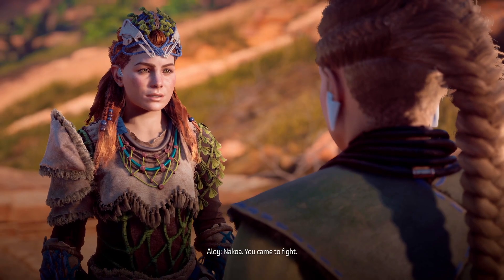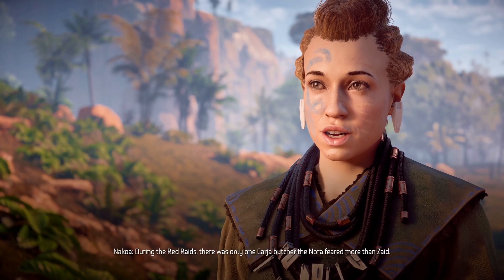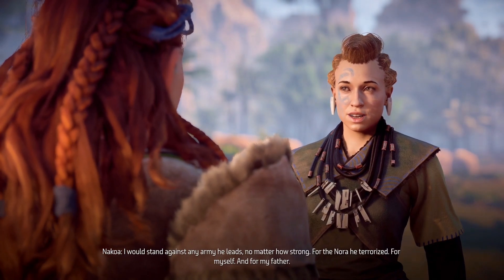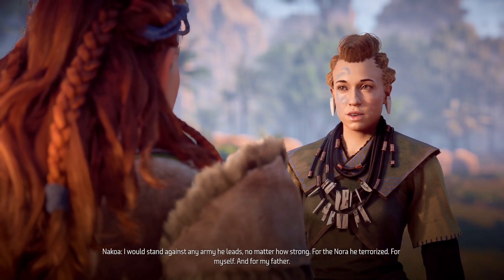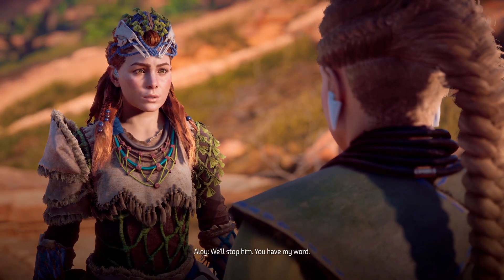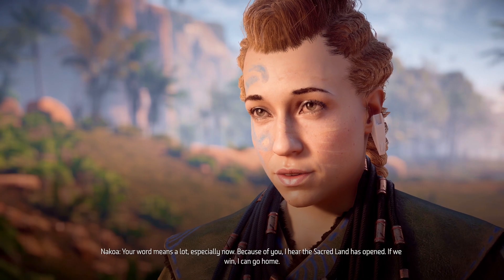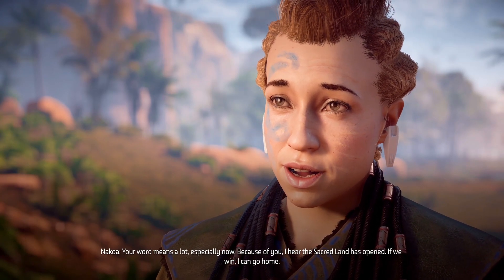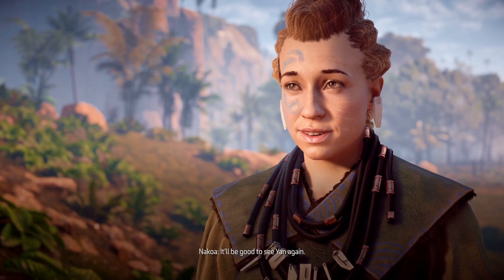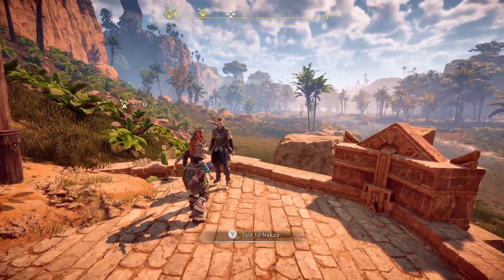Nikoa — she's here, came to fight. How could I not? During the Red Raids there was only one Carja butcher the Nora feared more than Zaid Helis. I would stand against any army he leads, no matter how strong — for the Nora he terrorized, for myself and for my father. We'll stop him — you have my word. Your word means a lot. Because of you, the Sacred Land is opened — if we win, I can go home.